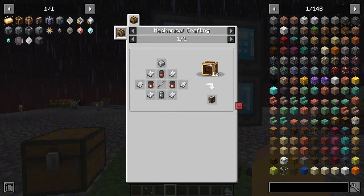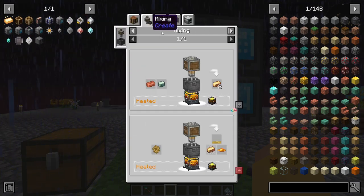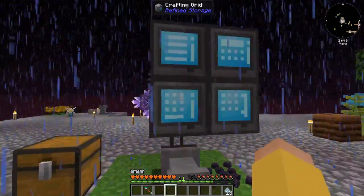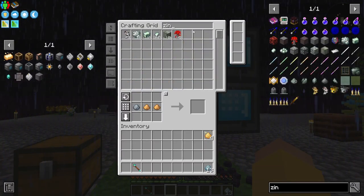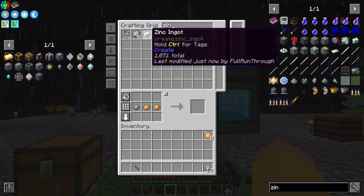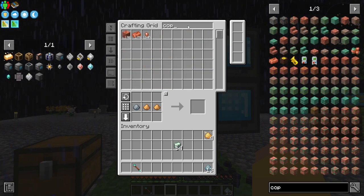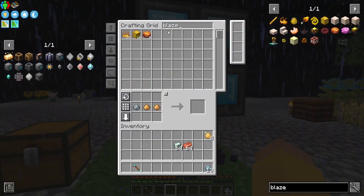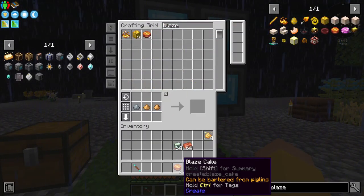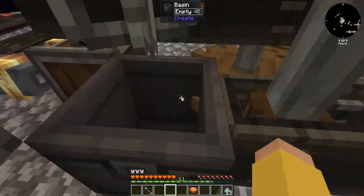Because I'm gonna need to make these guys. Brass ingot comes from mixing zinc and copper. So I can take a stack of zinc, a stack of copper ingots - I'm probably also gonna need my blaze cake, at least one. So then I can come around here.